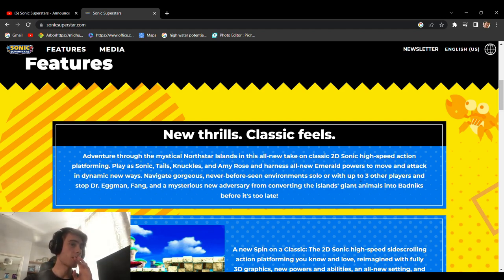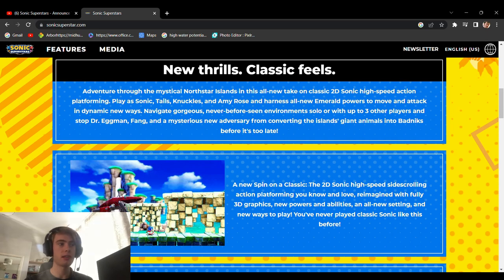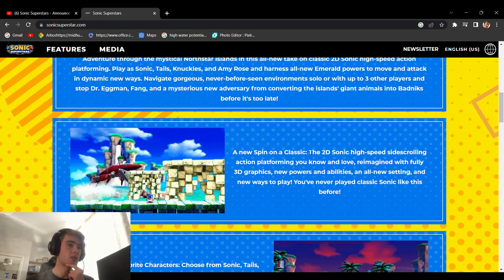Navigate gorgeous, never-before-seen environments. Solo or up to three players to stop Dr. Eggman, Fang, and a mysterious new adversary from coming to the island. We have confirmation there is a new enemy designed by Naoto Ohshima, who did all the character designs way back in the day — I think he was the guy who designed Tails. So having him back means the designs are going to be as good as you can get. Villains are Eggman, Fang, and someone — converting the island's great animals into Badniks. A new spin on classic 2D high-speed side-scrolling action platforming, reimagined with fully 3D graphics.